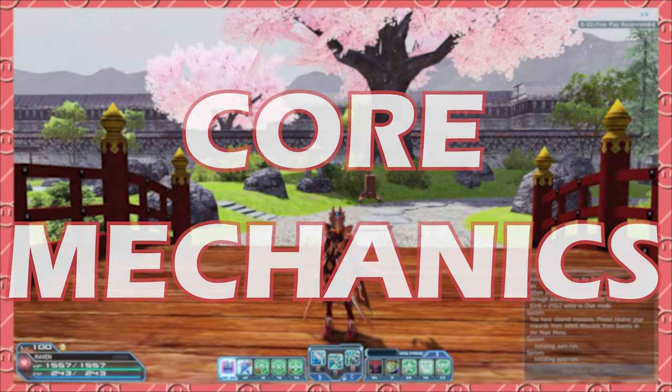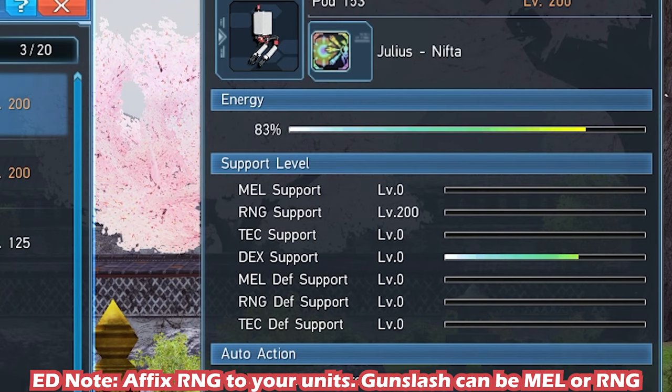First, the mag. The mag for Luster can be any attack stat. As long as it's level 201 stat, you're okay.